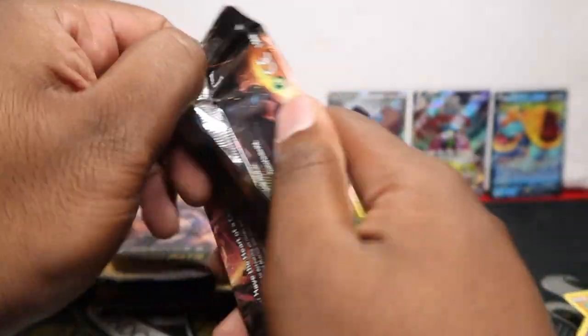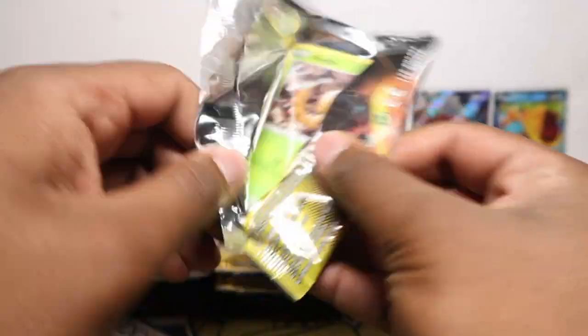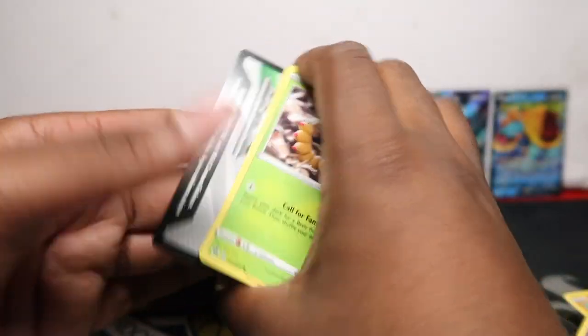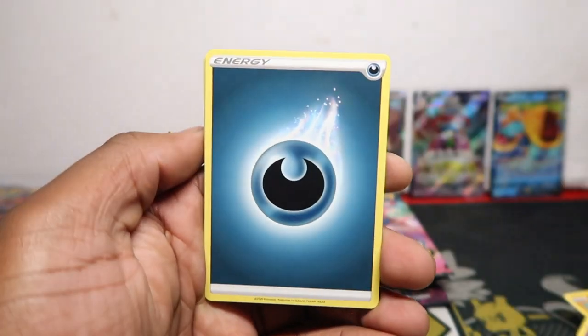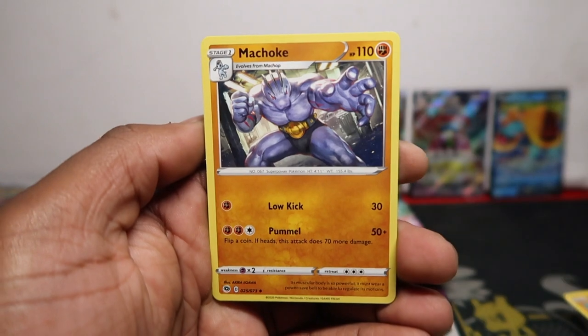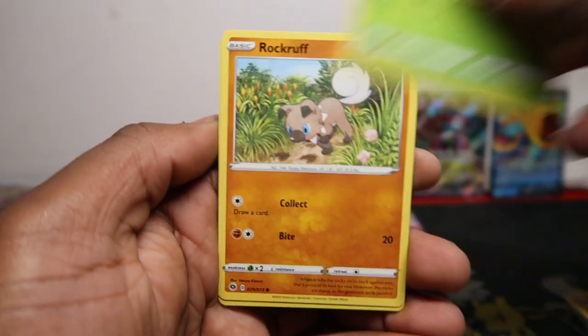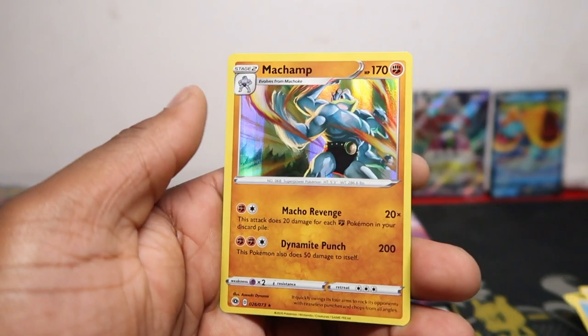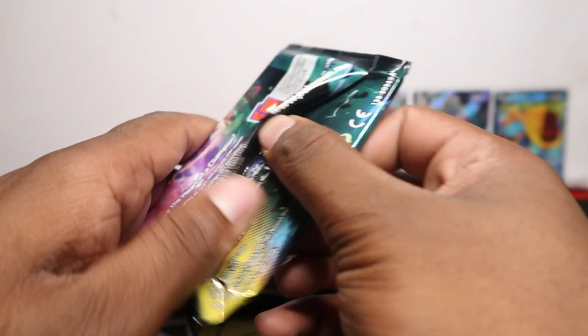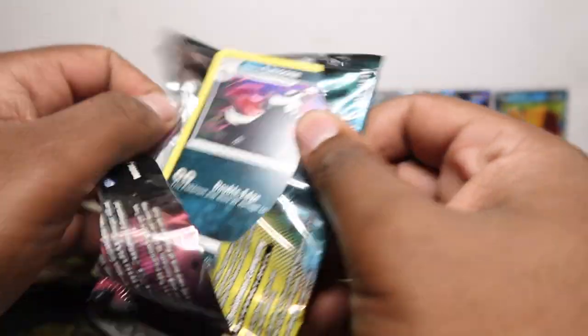These boxes are amazing — I might order some more afterwards, they're bringing us plenty of good opens. This might be the last one for a while because we have 30 videos; we opened 300 packs so we've got lots of videos for you guys. Machoke, Beedrill, Weedle, Rockruff, Potions, Carvanha, Roly-Coly, Lycanroc, and Machamp. Box one: one full art. Now box number three.